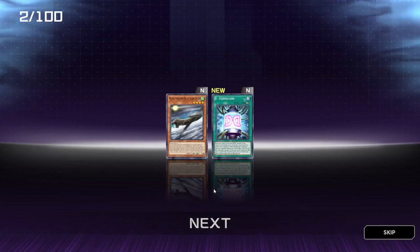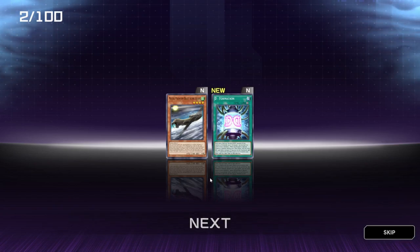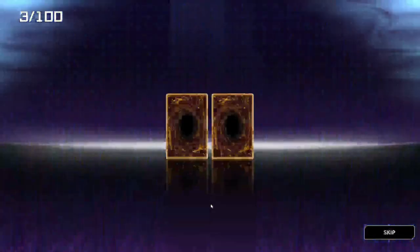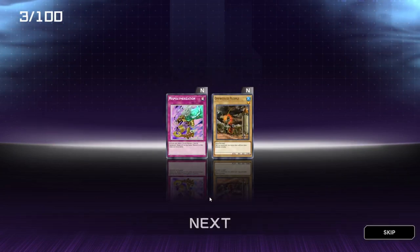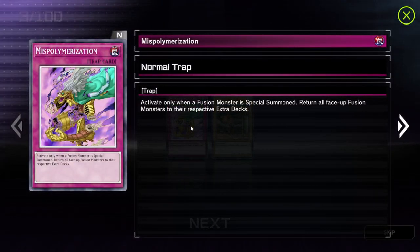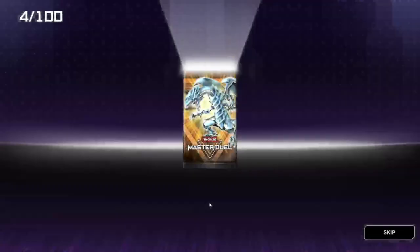Obviously I have bought an absolute bunch of these packs before, so everything won't necessarily be new. But if we get anything new, then cool. So far so good. I won't be skipping this obviously, because that could take a while to go through the cards. Miss-Polymerization — what's this about? I might actually use that to be honest. Sounds pretty OP.